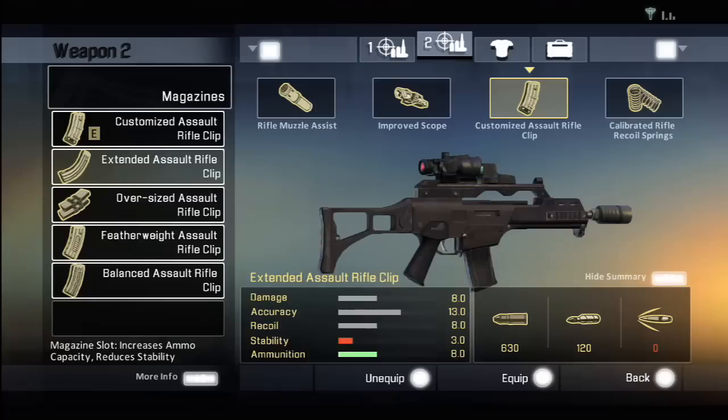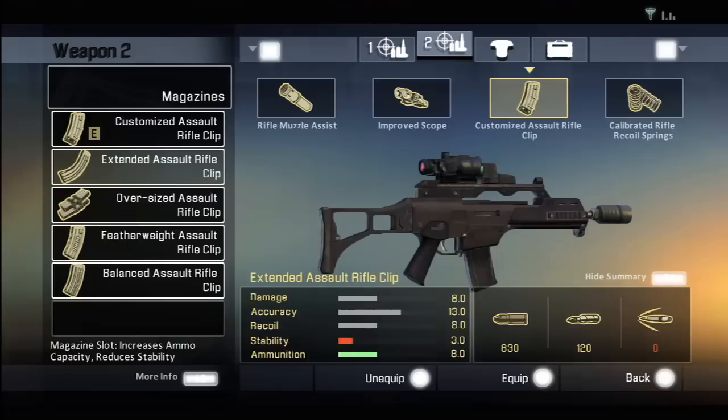In the safe house is where you'll find your black market, where you can buy and sell weapons and upgrade your gadgets. Thornton can't make his own weapons, but he can definitely modify them. He can add scopes, decrease the recoil, and add longer clips so you can come in with more ammo.